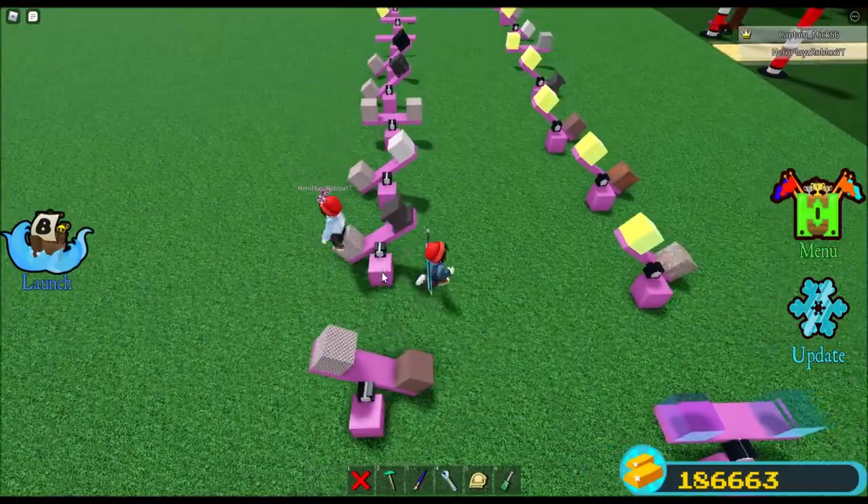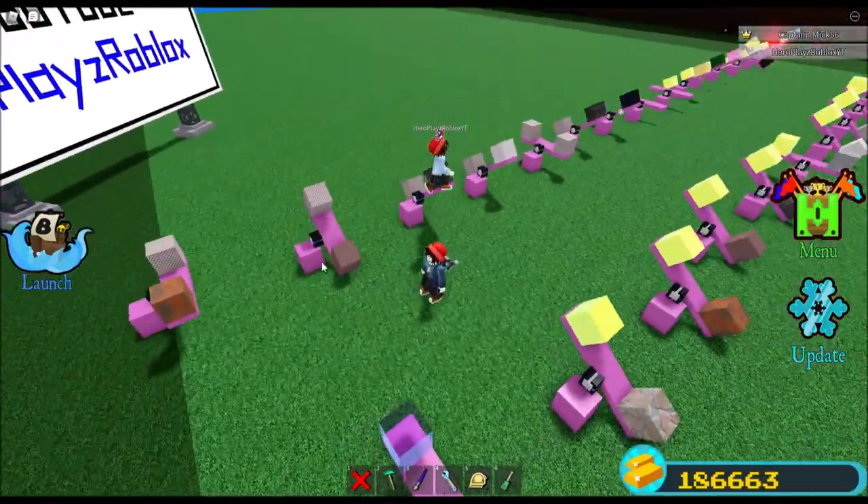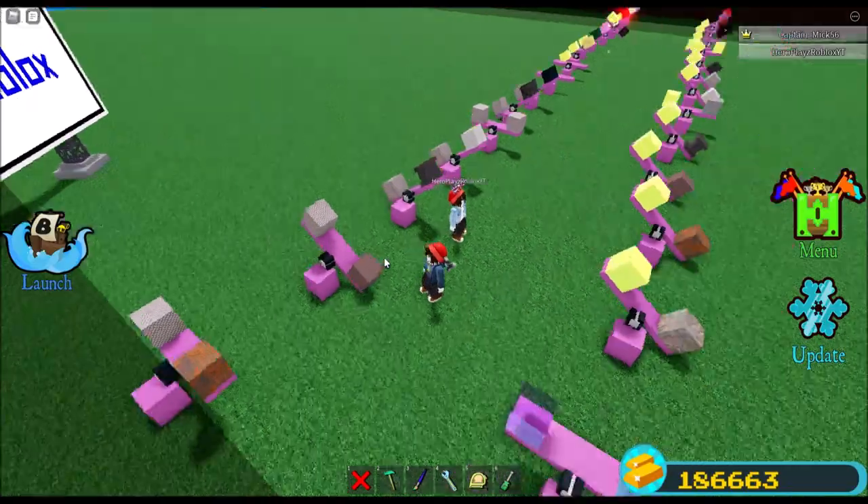That pretty much concludes the heavyweight section. There are four blocks to choose from, and now for a whole bunch of goofing around before we get to the featherweights.